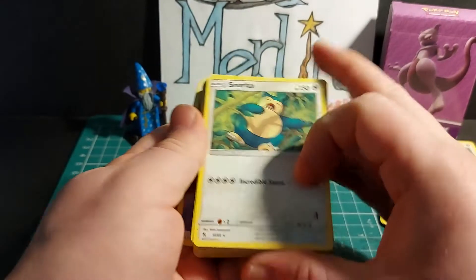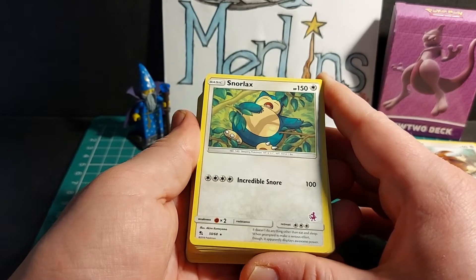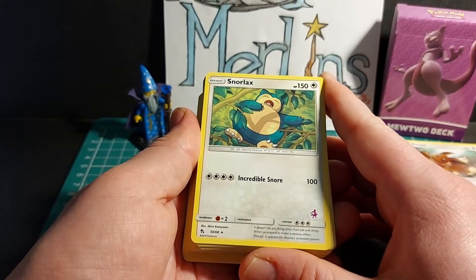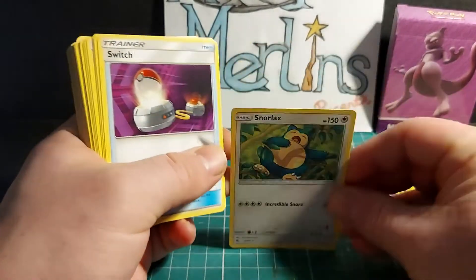Snorlax, basic Pokemon, HP 150. Incredible Snore: 100 damage, weakness x2 to fighting, resistance nothing, retreat cost three energy. Two copies of Snorlax are in this deck.